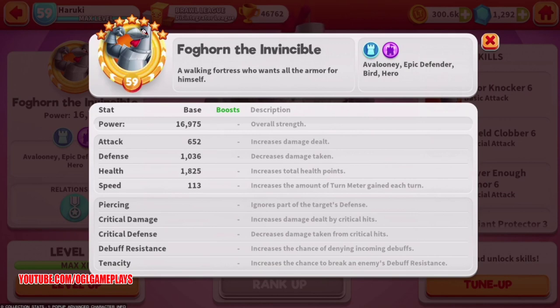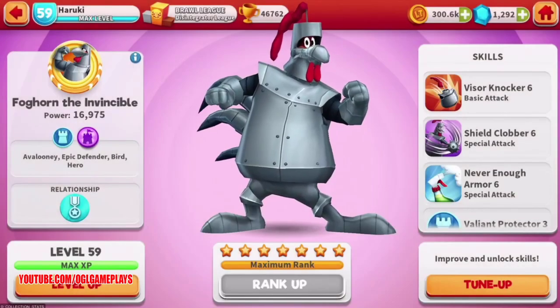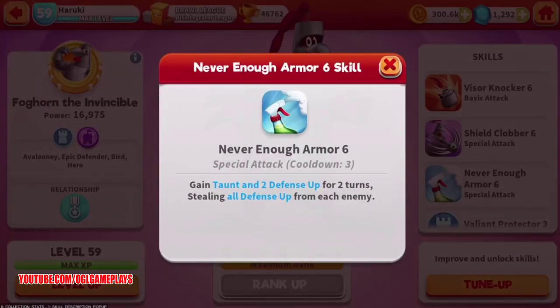At max level he has 16,000 power. His skills include Vision Knocker dealing 617 damage and inflicting attack down. Then we have Shield Clover, which deals damage and removes turn meter for each defense up on this tune.